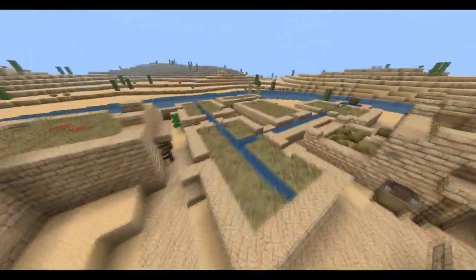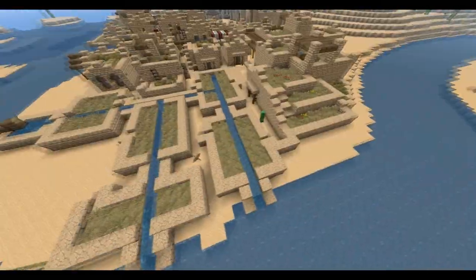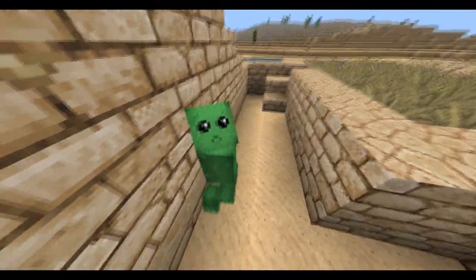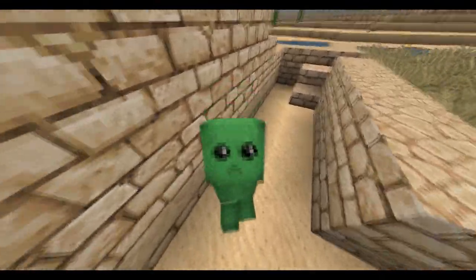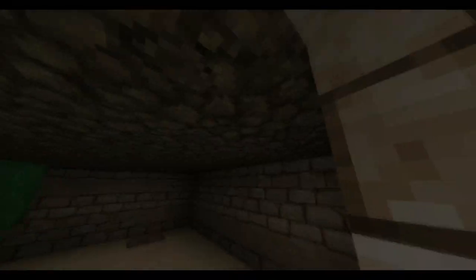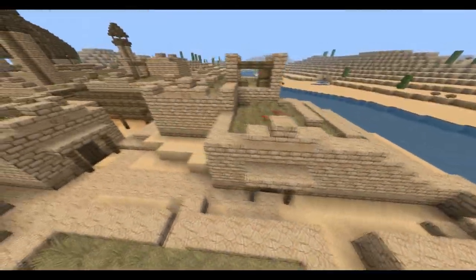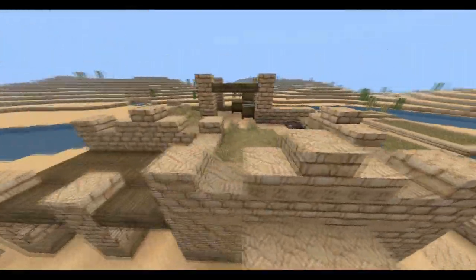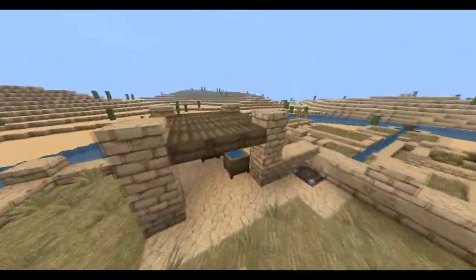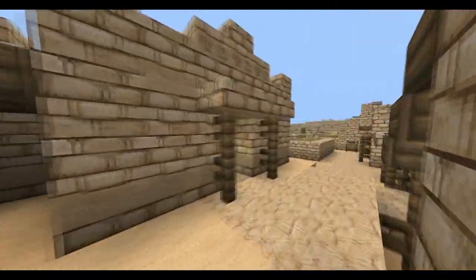Over here we've got some more little thingamajiggies. There's a creeper who is hilarious - we'll be seeing more of him later. My friend built this house over here which looks nice. It's got a lot more of a battlement design-type thing, a nice little roof garden, and a nice little porch.